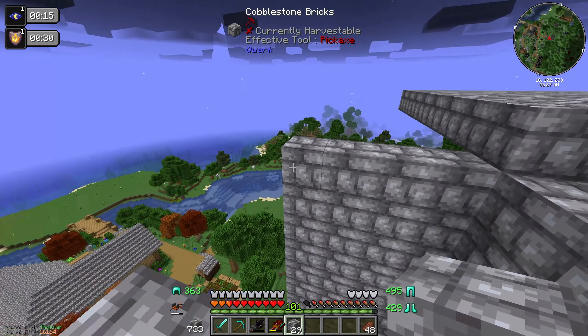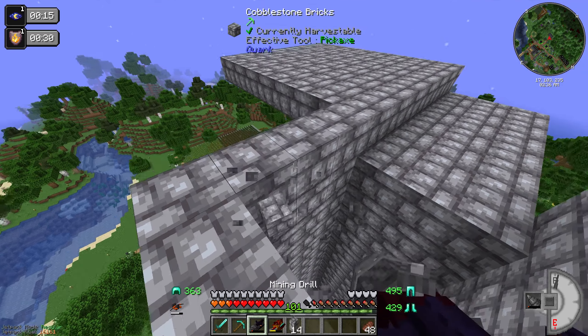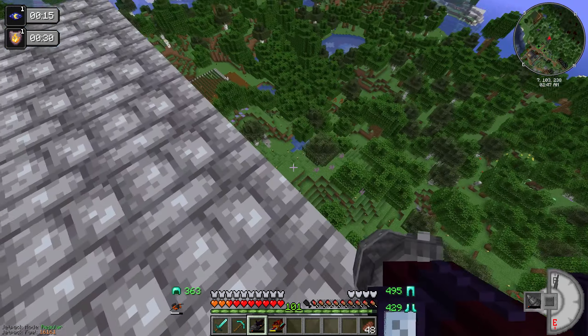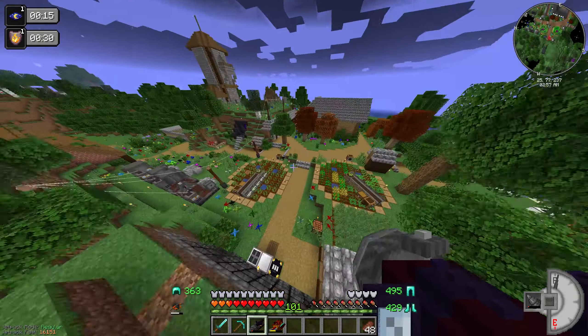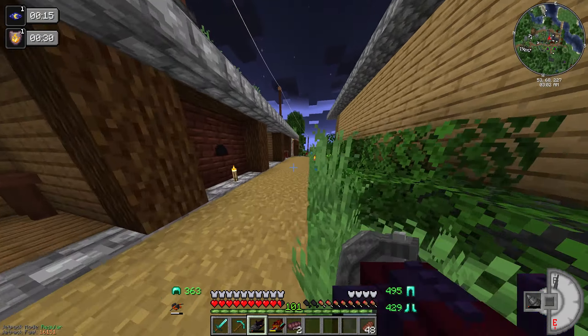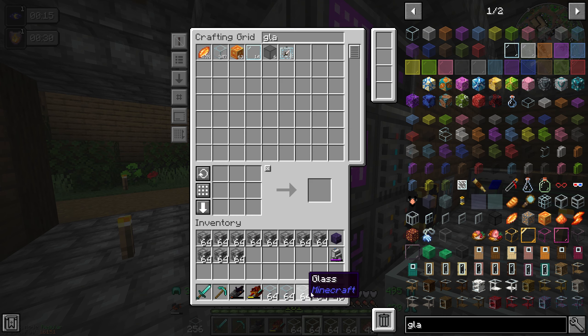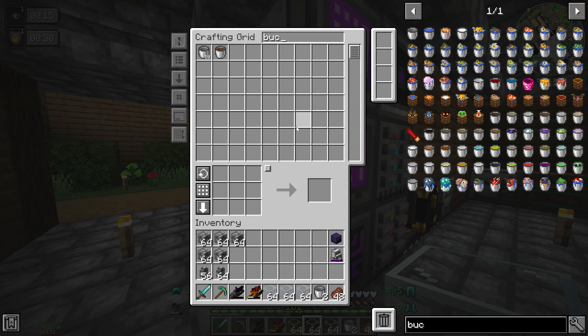I need to get some glass to put in the front so you can see the golems falling. I'm going to grab about three stacks of regular glass blocks just to be safe. I'll also make about two stacks of walls. We need two buckets of water and our mob imprisonment tool. We're also going to need a name tag — luckily I have one.